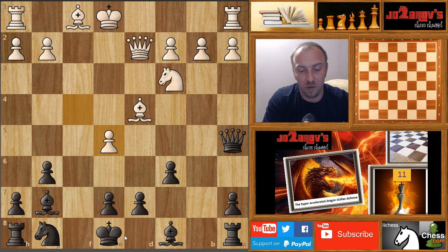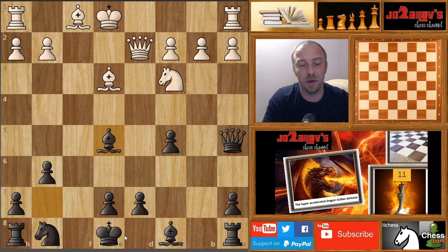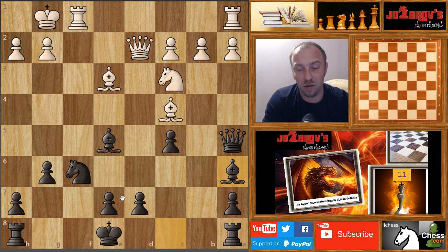We have fxe5 by Ivanchuk, fxe5, and now c5 attacking the bishop. White simply took the pawn and played bishop to c4. That's a small problem for black — it might seem that black can never castle in this line. But after knight to f6 and castling, bishop to a6 is a very nice move.